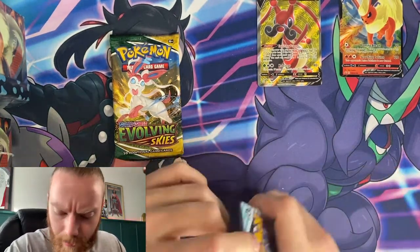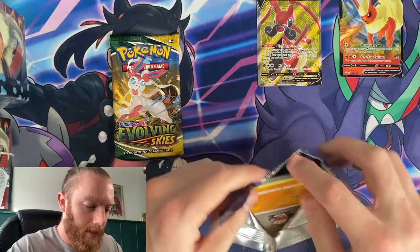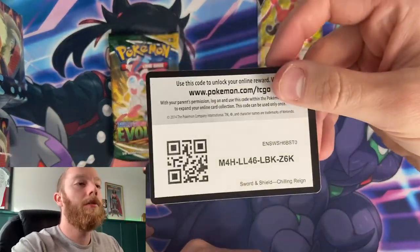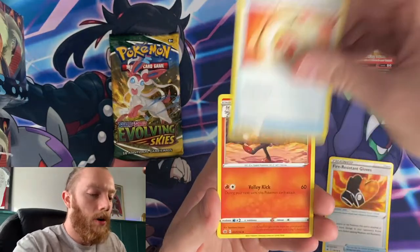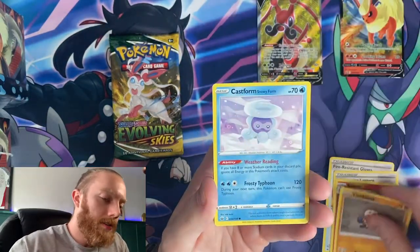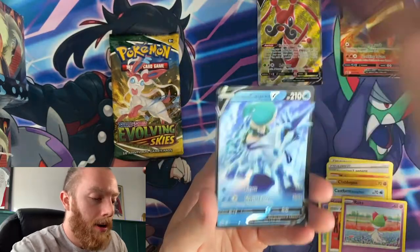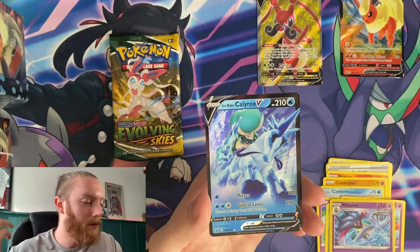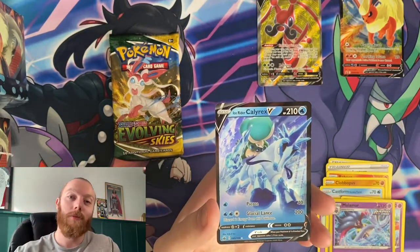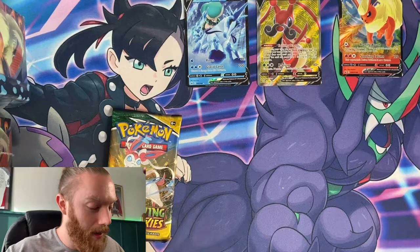All right, we are going to do the Chilling Reign booster pack next — I always get some good pulls from that set. We have Fire Resistant Gloves, Welcoming Lantern, Reboot Pod, Calyrex Castform Snowy Form, Hatterene, Run Away Ralts, reverse holo Ninjask, and an Ice Rider Calyrex V! Look at that — pulling ultra rares from this tin. The Flareon tin is the one we probably should have ended on because we just got some really good pulls.